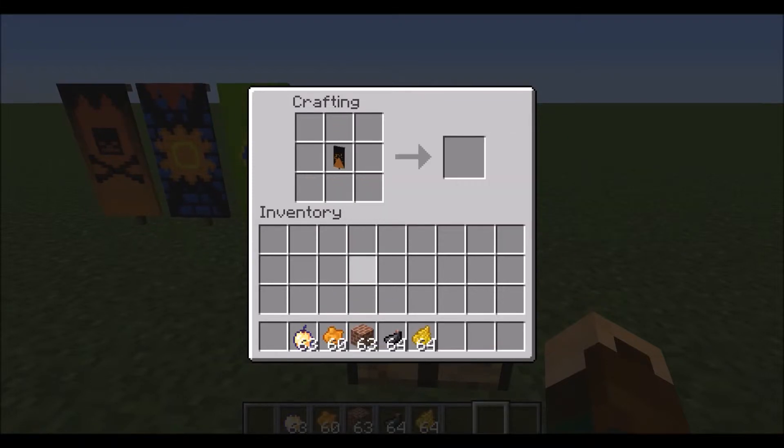Die pak je eruit, stop je in het midden. Pak je inkzak, doe je aan alle kanten.